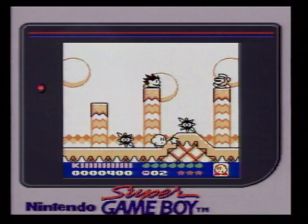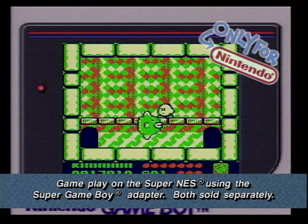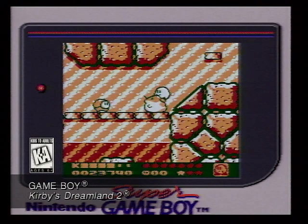Look what's coming to Game Boy. Kirby's back in a sequel to the mega-hit original — it's Kirby's Dream Land 2. This time Kirby has the help of his friends Kine the Fish, Koo the Owl, and of course Rick the Hamster. Kirby's quest to defeat King D'Dee-Dee is no easy task. Our hero must find the seven rainbow drops and acquire the mighty rainbow sword to defeat his evil nemesis. It's Kirby's Dream Land 2.